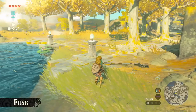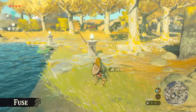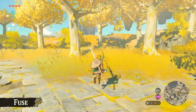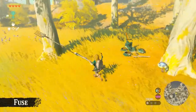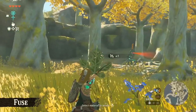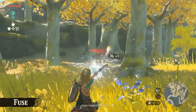You can do all sorts of things by experimenting with the Fuse ability. You can fuse two weapons, for example. If we take this long stick and fuse it with a pitchfork, we can create a weapon with a much longer attack range — so we don't have to get too close to enemies and can safely attack from a distance. You can also fuse arrows with materials in your inventory. Try fusing an ice elemental material to an arrow and you can freeze far away enemies.